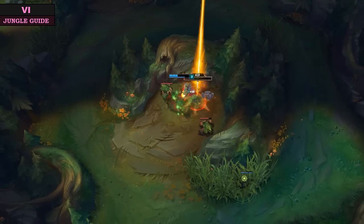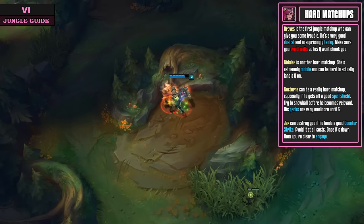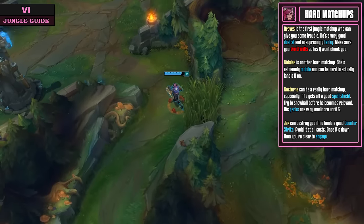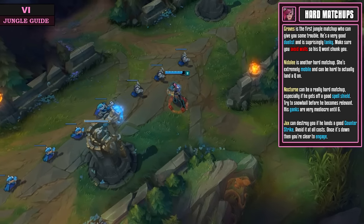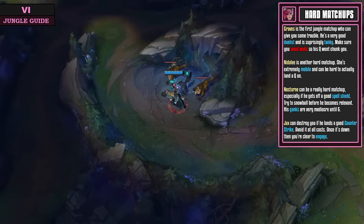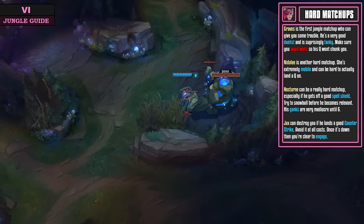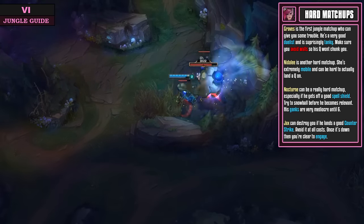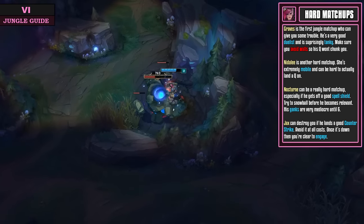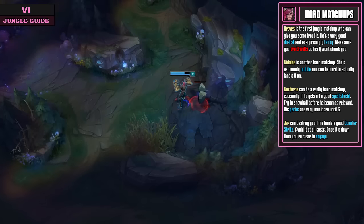Vi has a couple of hard matchups. First is Graves — he's a very good duelist and is surprisingly tanky. Avoid walls when he has his Q ready because it will chunk you if it hits a wall. Then there's Nidalee — all that mobility makes it hard to land your Q, and even if you do she can just keep jumping away. Nocturne can also give you a really hard time due to his spell shield; a good Nocturne will block your ultimate. Finally, Jax can absolutely destroy you if he lands a good Counter Strike — avoid that ability at all costs; once it's down you're clear to engage.